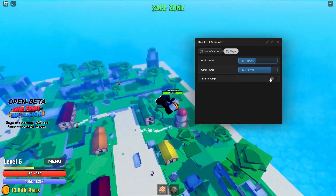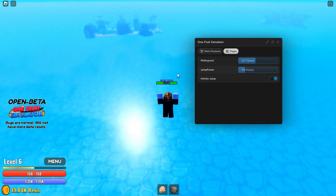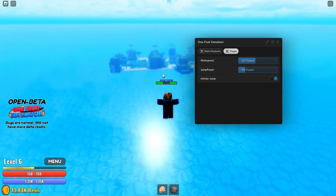There's walk speed, there's jump power, there's infinite jump. You can just go over the ocean in case you have a devil fruit.